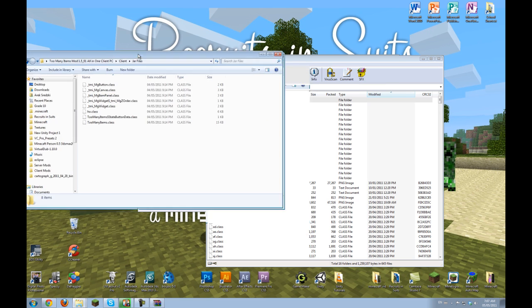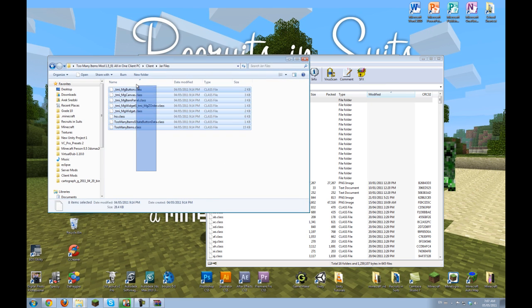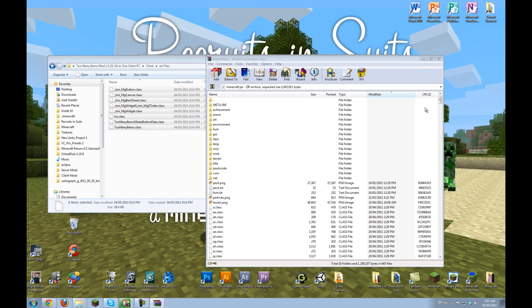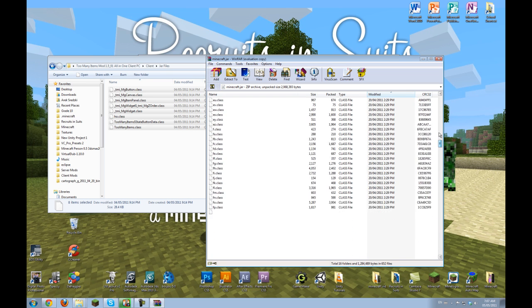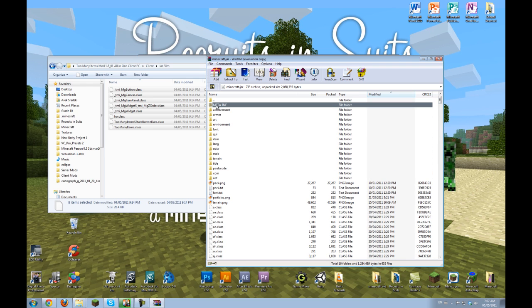Now open up the jar files folder from the mod download. Select all the files — you can press Ctrl+A, then Ctrl+C, then Ctrl+V to paste — or you can drag them. This merges all the mod files together with the Minecraft jar.